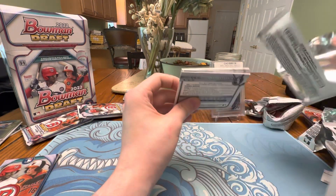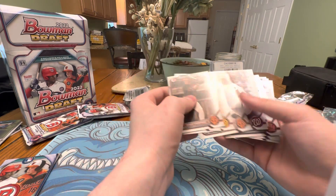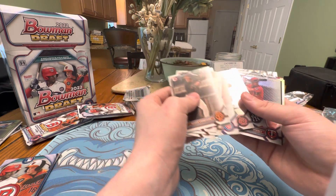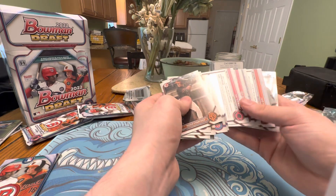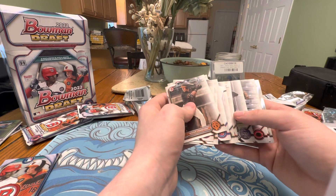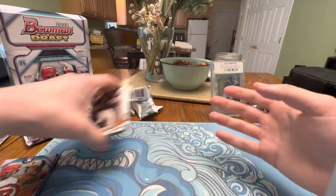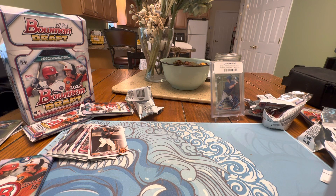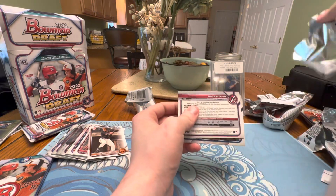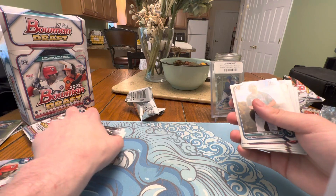We have about four more packs left. Reggie Crawford. Jordan Walker — recently got sent down, which is unfortunate. Anthony Volpe — some nice prospering rookies we're seeing. Jude Fabian again. Jonathan Cannon first Chrome — nice. Ray Wave. Let's see what we can get going here. We've got three more packs. I haven't really pulled anything too crazy yet, but let's see. And the Ray Wave is an Owen Murphy.